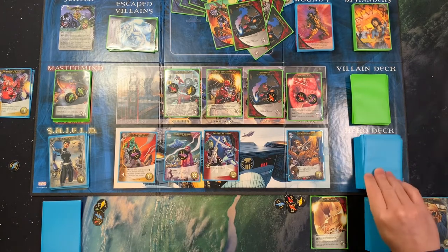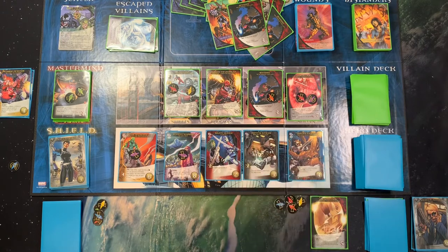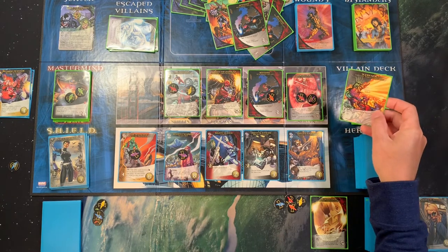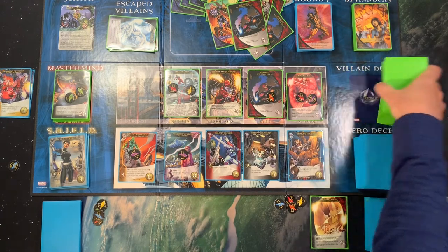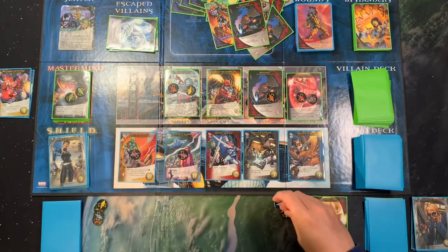We're just going to finish out the second player's turn here and then we will finish the rest of this playthrough in an extended playthrough video. I get to peek here — Supermore and the Mastermind each gain a shard. I don't really want that, so let's park you at the bottom. We will gain a shard for doing so.